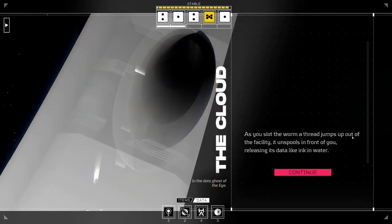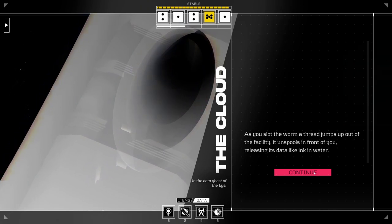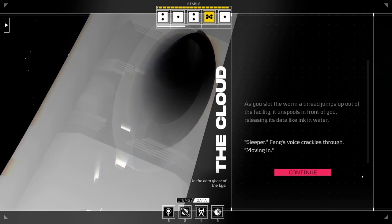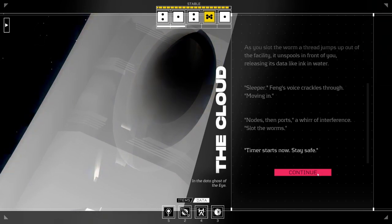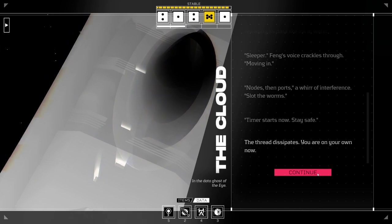So let's do it. Here we go. As you slot the worm, a thread jumps up out of the facility. It unspools in front of you, releasing its data like ink and water. Sleeper - Feng's voice crackles through - Moving in. Nodes, then ports. A war of interference. Slot the worms. Timer starts now. Stay safe. The thread dissipates. You are on your own now.